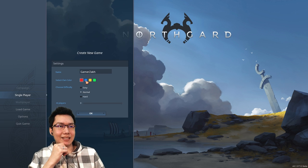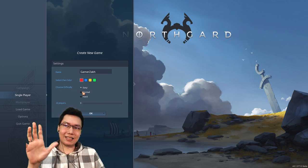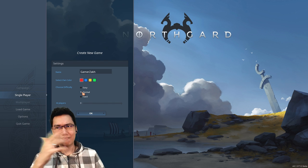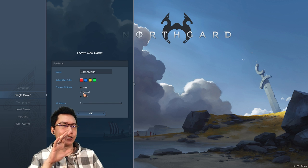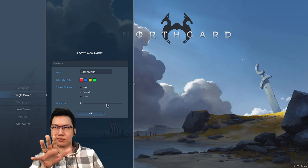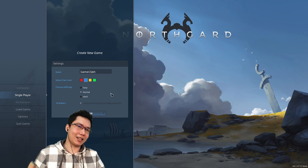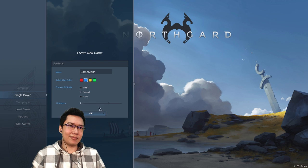Let's go to single player. We're gonna pick a color — I'm GamerZak. I'll set it on normal difficulty, might as well see how that is. AI players, we'll put two — we don't want too many people crowding things up. I'll pick blue, a nice calm color. And then we get to pick our clan.